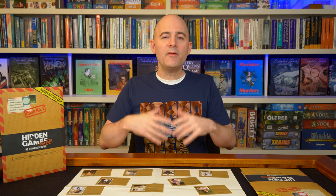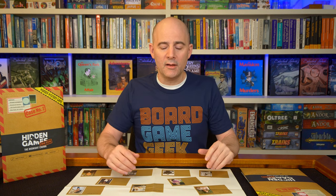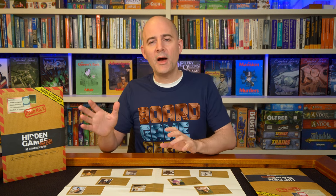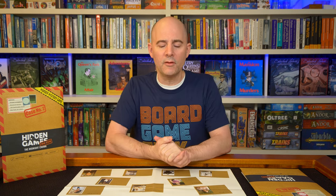They're set up as if you're a PI reopening a cold case, so you've got the police file. Generally there are a set of suspects — say seven, eight, nine — and they all have some motive, some alibi, some opportunity. Your job is to figure out which suspect really did it by eliminating suspects based on their alibis and finding motives based on clues you uncover.